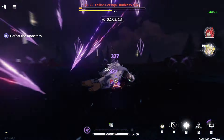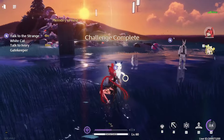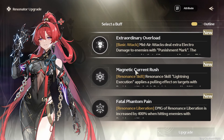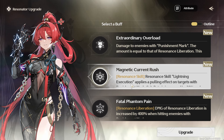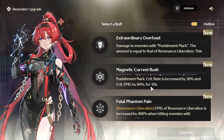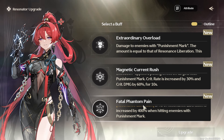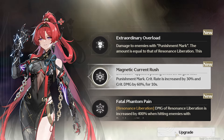If we could get crit more often that would be so good. She's insane! Crit damage increased — I want this Dusty Book later, hopefully that shows up again. We got Magnetic Current Rush — Resonance Skill Lightning Execution applies a pulling effect on targets with Punishment Mark, crit rate increased by 30% and crit damage by 60% for 10 seconds. Damage of Resonance Liberation is increased by 400% when hitting enemies with Punishment Mark. I hope I can get Fatal Phantom Pain later so I can get Dusty Book — that combo will go insane.